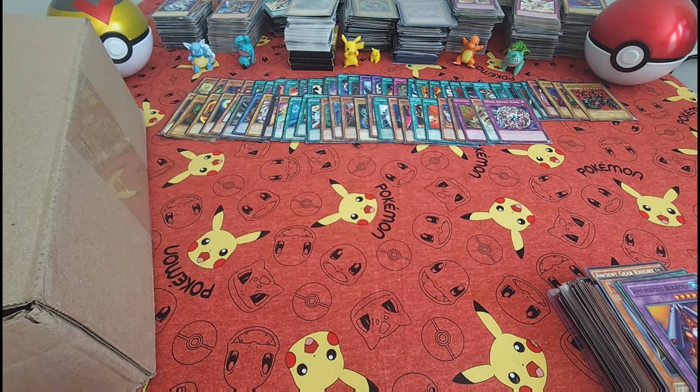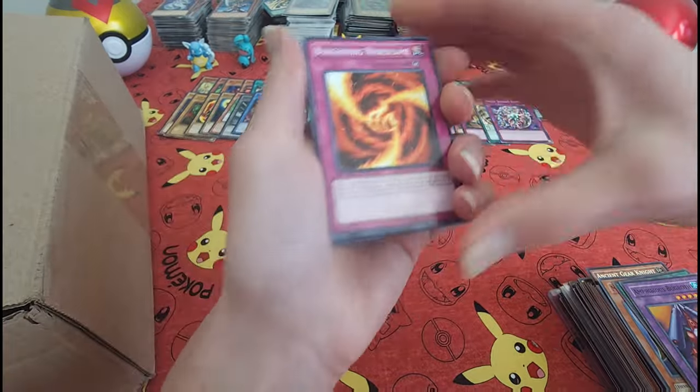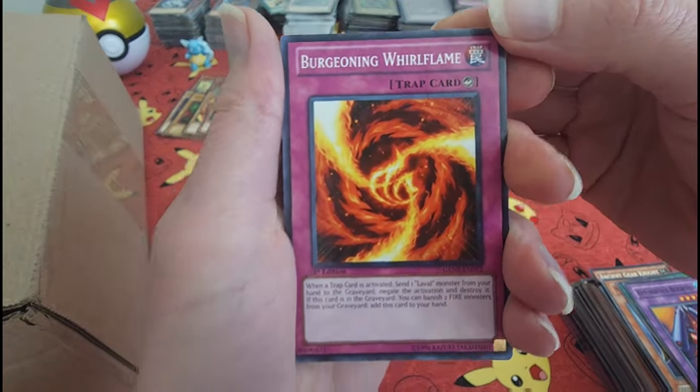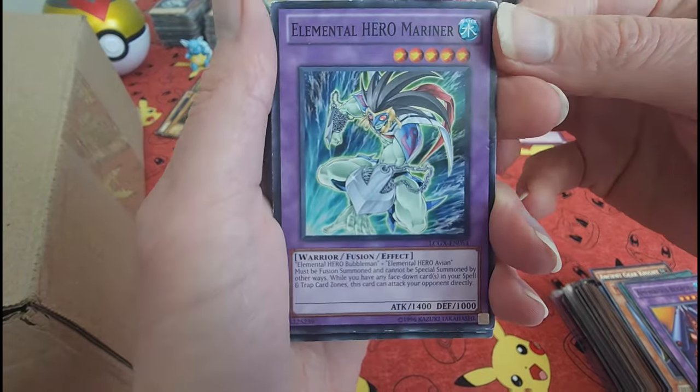Oh no. Alright, sorry, dropped that on the floor. Ring of Destruction — basically a ring shooting out flames that doesn't look great. Swamp Mirror.